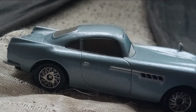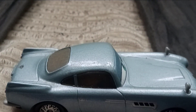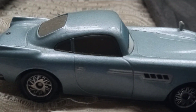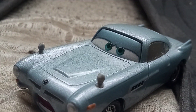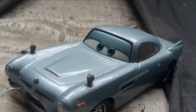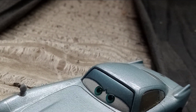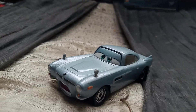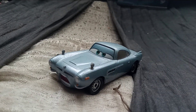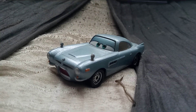The windows on this Finn McMissile are gray because this is one of the newer ones. The older versions released a long time ago had black windows. Since this Palace Danger Finn is from 2020, he has the gray windows instead of the old black windows.